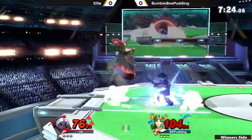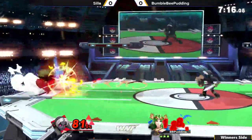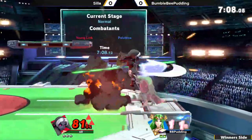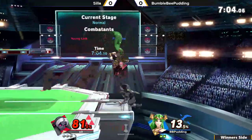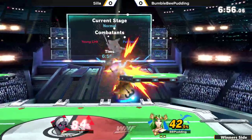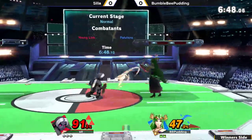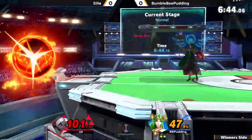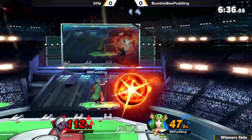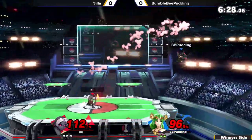Good forward smash. That's probably not going to work too many times, but it is a sign that he is willing to go for a few braver options that might dissuade Bumblebee from doing a few more riskier things himself. A great fair — a raw fair as well, didn't even convert off of a bomb or anything — and Scylla is going to take the first stock, only 81% down. Air dodges away, but Bumblebee is able to make it back. That teleport recovery is very high, although he does land straight into Young Link's up smash.